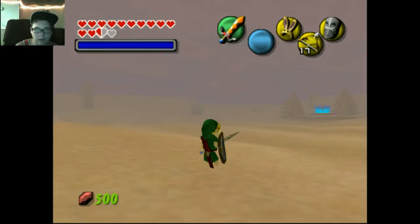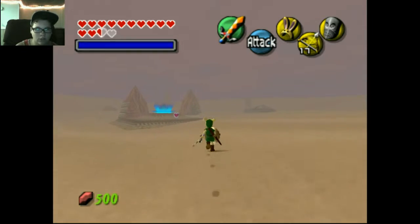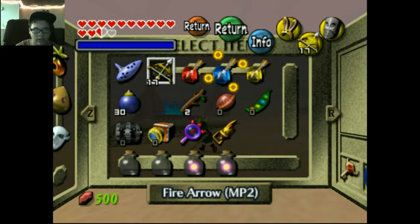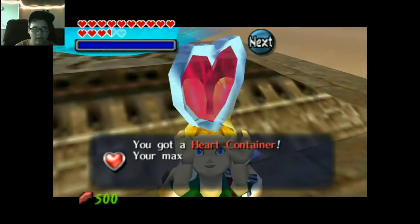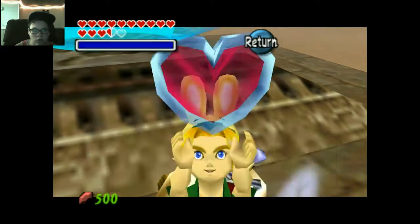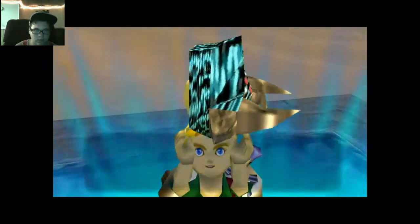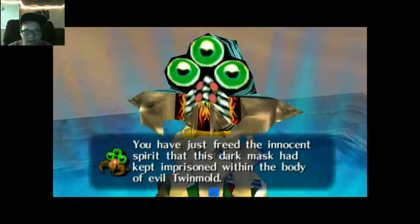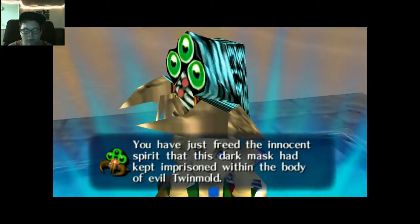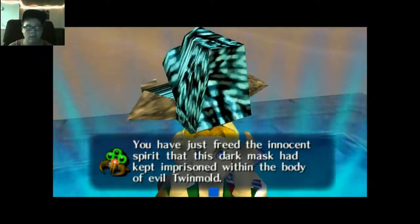I'm gonna go back to Small Link. It really sucks — this is like the only place you can actually wear the Giant's Mask. I'm gonna reattach my ocarina and — boom — a new heart container! So now we have 15 hearts, woohoo! You've seized Twinmold's remains. You have just freed the innocent spirit that this dark mask had kept imprisoned within the body of evil Twinmold. Before we continue, I did collect every single fairy — holy crap, that took forever.